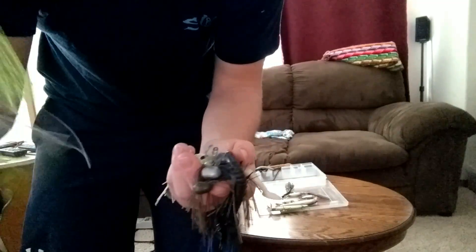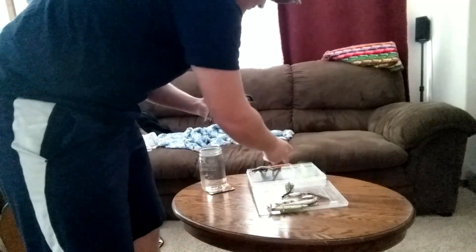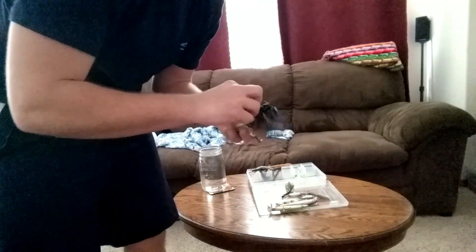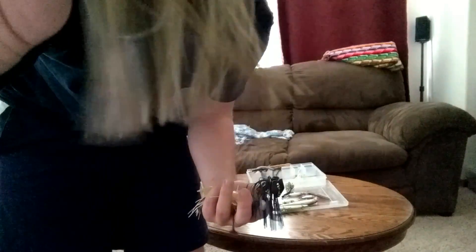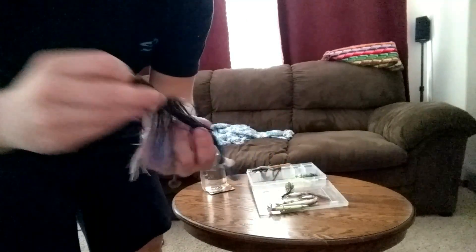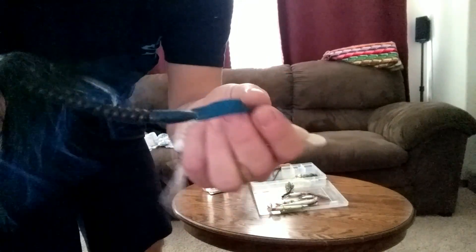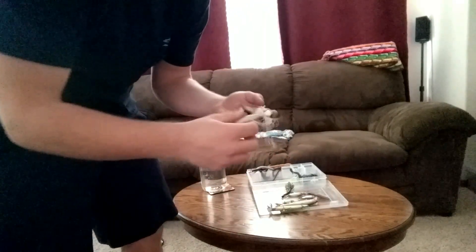Now let's go into my next favorites — chatterbaits. Got white and chartreuse — that's a white and chartreuse rage blade. Got a brown or a green pumpkin. I got my naked rage — never know when that comes in handy. Now I got my black and blue Z-Man with a twister tail. I just didn't have anything to throw on the back — I don't like throwing them without trailers.